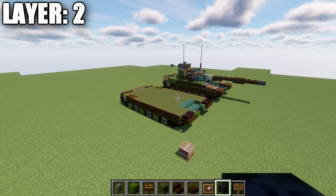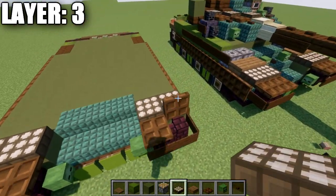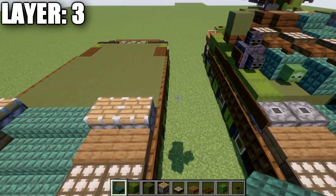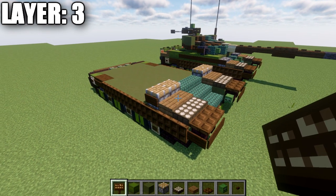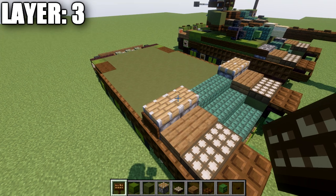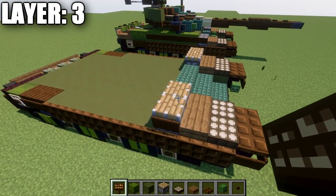Moving into layer three, place two dark oak trapdoors on top of the walls, then two daylight detectors going back from those trapdoors, and close the trapdoors. Place two spruce wood slabs to both sides, then two pistons on both ends. In the center space, place a row of three dark prismarine. Place a dark oak sign on the side of the pistons. Note: pistons work best with commands on Java. On Bedrock or Pocket Edition, use end portal frames as an alternative, though I prefer the look of pistons.